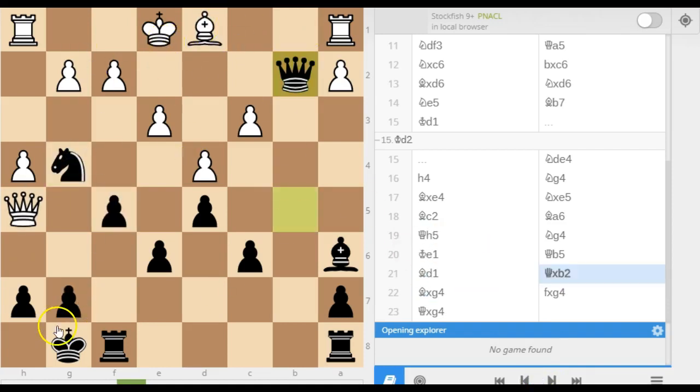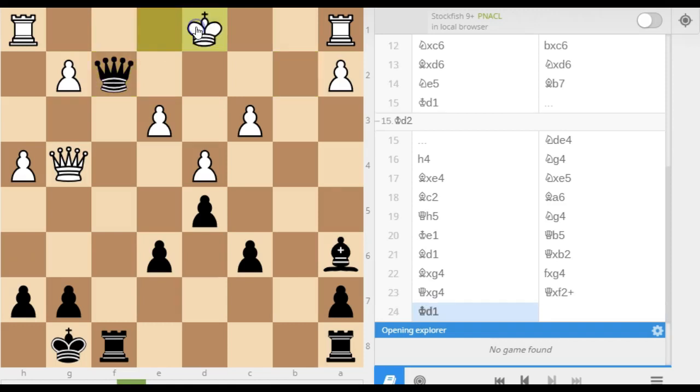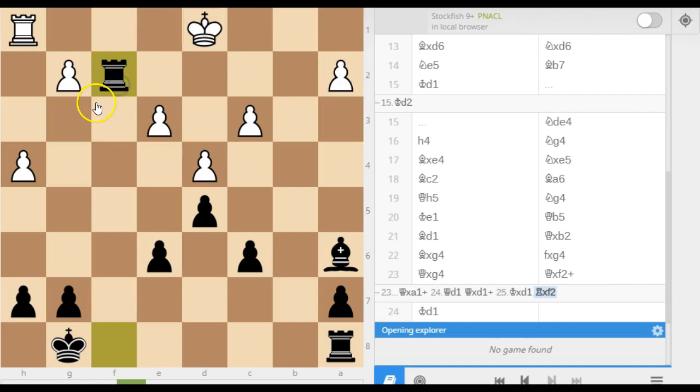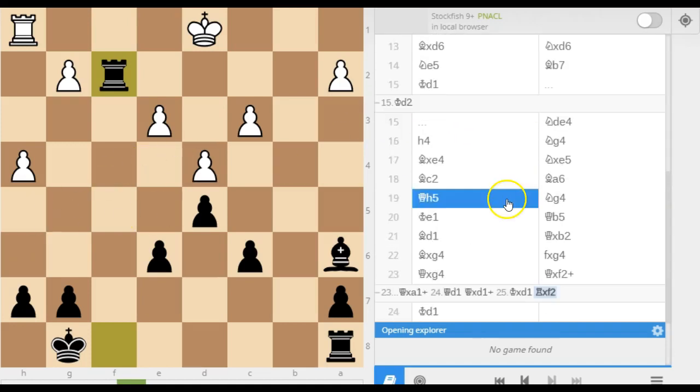There's not really much he can do in this position. If he captures here, I capture back; he captures here — I've got two quite strong continuations. I could either capture here with the queen, which is very strong, but I think even better is just capturing this rook first. Now where does his king go? He could maybe try and run back with the queen, but after a couple of exchanges I've got two rooks, a bishop, and more pawns — it's not really worth playing this position as white. So those are the two games. As I said, the second one wasn't the most exciting, but the first one was pretty good. Anyway, thanks for watching, and I'll see you soon. Bye.